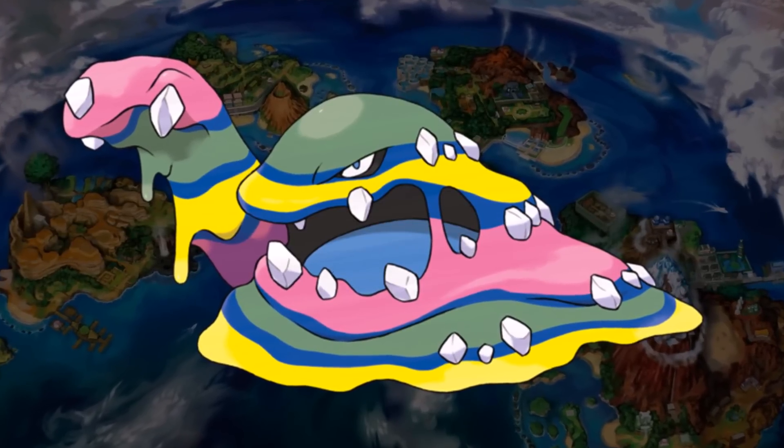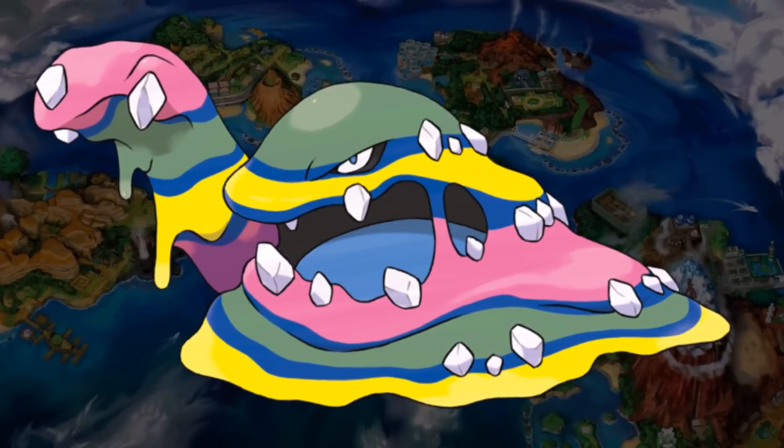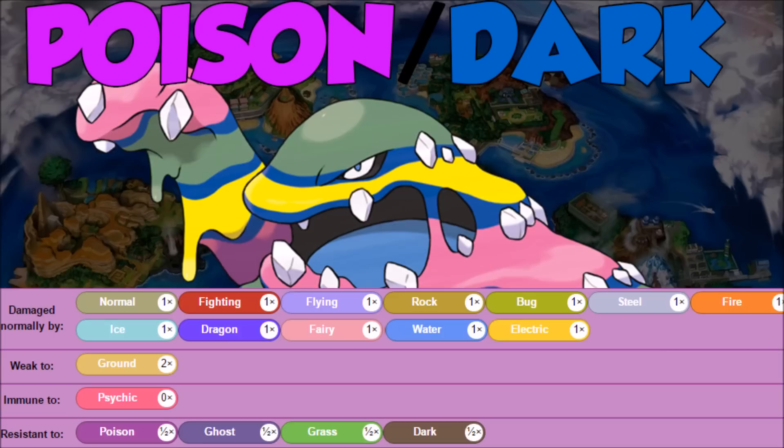Welcome back. Verlis here, and this is how to use Alolan Muk — a Pokemon that gets Minimize and only has one weakness. This is the true filth. So let's look at the Poison/Dark typing. We don't see it that often, but it is one of the best typings in Pokemon.